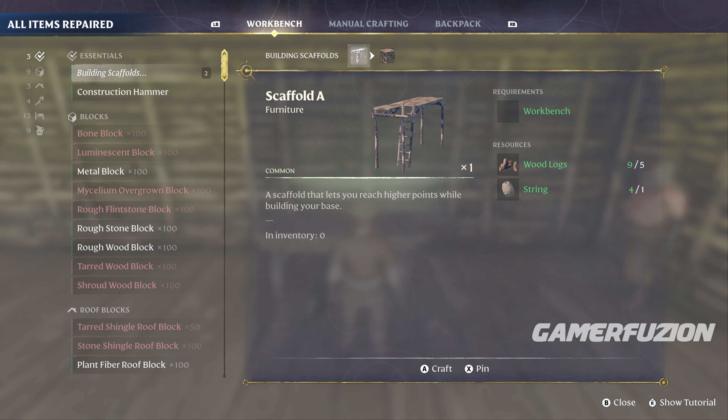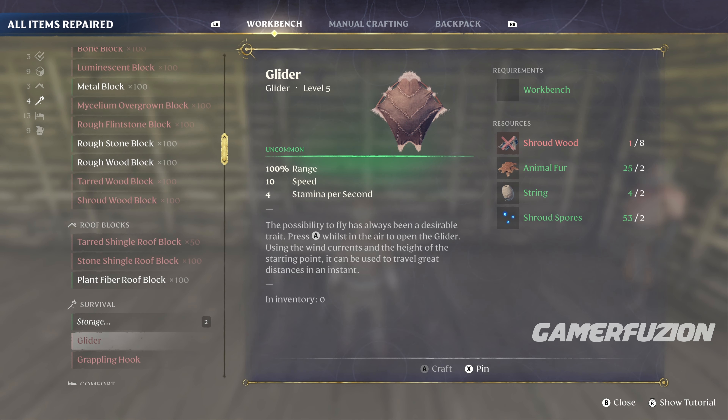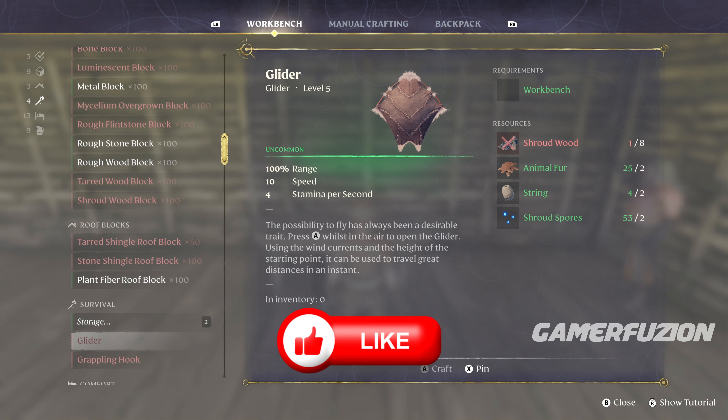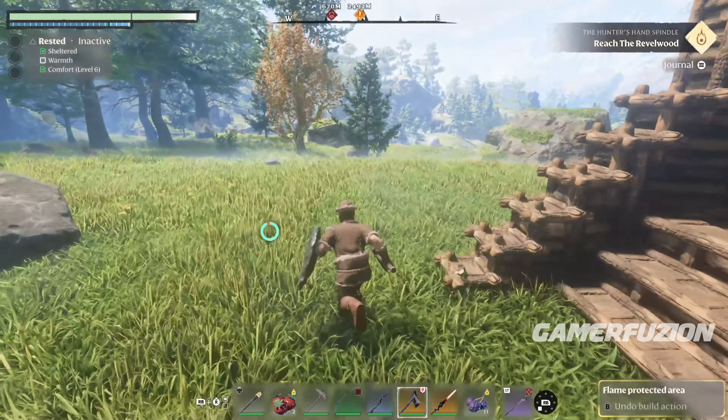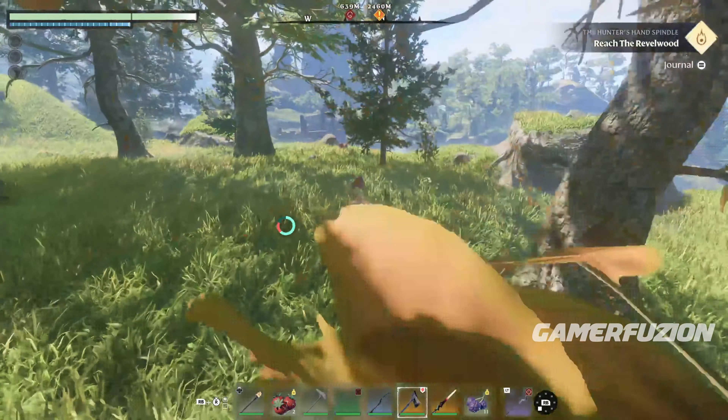After you set up your crafting table, you're going to go into your inventory and look for what exactly you need. The great thing about it is that all the resources are available very early. For the glider, you're going to need shroud wood, animal fur, string, and also shroud spores.